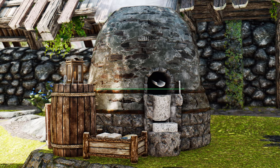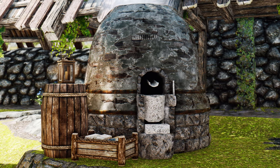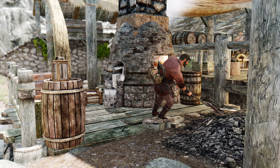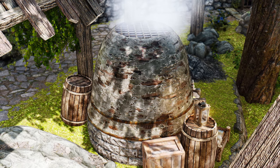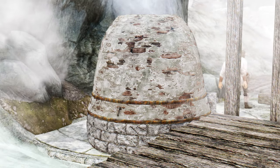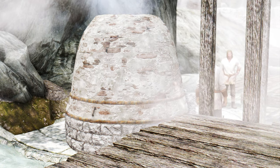Next, let me introduce you to the Pristice SMIM Smelter mod. This mod serves as a high-quality texture enhancement compatible with the Static Mesh Improvement mod. Pristice Smelter applies 8K resolution textures tailored to SMIM Smelter meshes, using photogrammetry techniques to intricately and realistically reproduce the textures of actual metals and stones. The mod significantly enhances the appearance of the smelters, making them more vibrant and visually appealing.